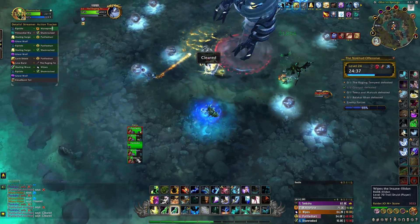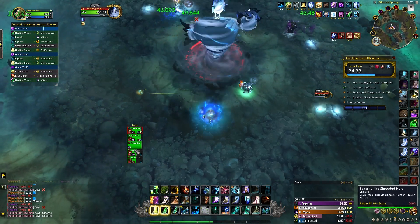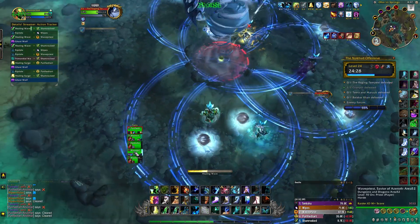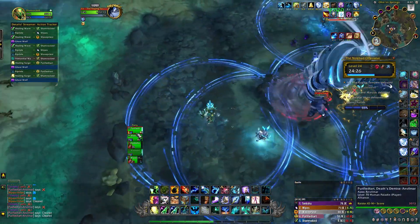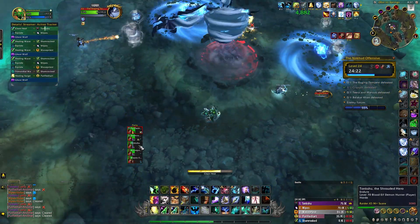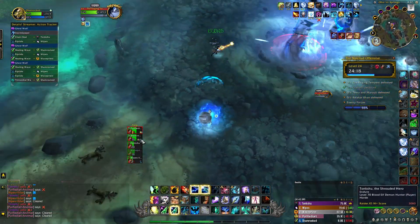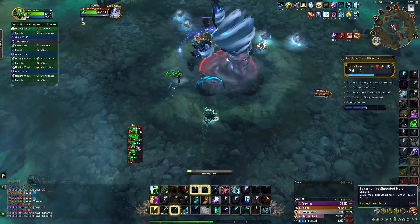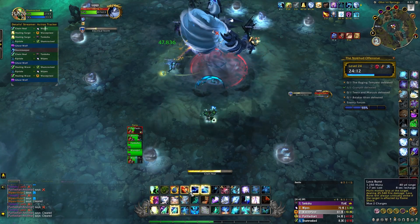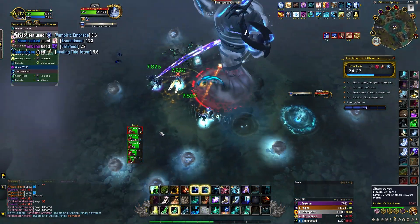In between storm phases there's not much going on. I usually put one Cloudburst Totem down so I know I have at least one for the next lightning storm, then go nuts with Primordial Wave, Healing Waves, and even Healing Surges. Your goal is mostly to collect balls so you have at least 10 stacks going into the next storm, and also just to make sure people are topped up for the lightning strike. One situational note: if somebody is under about 90% health, go ahead and throw a heal on them even if you lose the Ghost Wolf DR — it's better to have to heal yourself up afterward than have somebody else die.